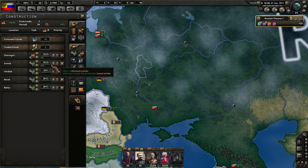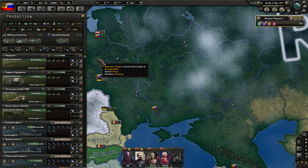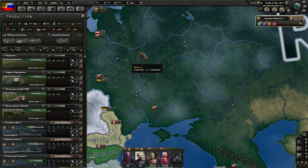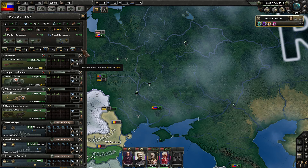We're on to the civilian factory now and starting to produce more military factories. For these military factories, I'm going to want one to go here and one to go here. Political effort has finished up — I meant to plug that one into that slot.